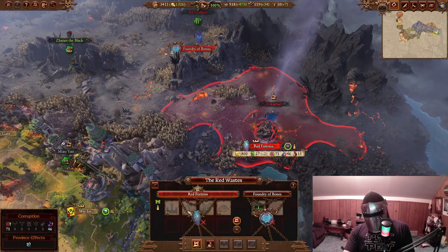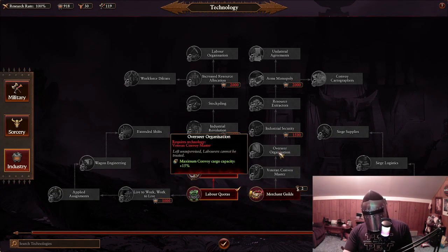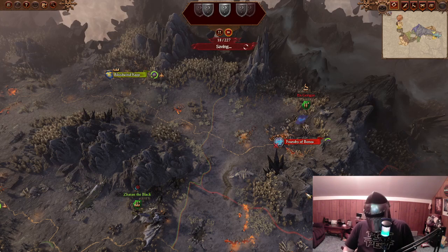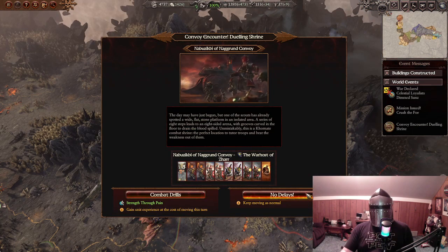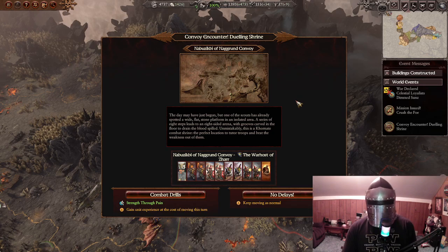The Red Fortress is Z22. That shouldn't be too difficult to beat. Let's do some military Stockholm Syndrome, all the way up to Hobgoblin Quartermaster. We're just trying to get through here — it won't be too difficult to take the Foundry of Bones. Once we get Village mopped up and his little vassal, it'll be a lot easier. We have a convoy encounter here: Dueling Shrine, Naggaron Convoy.